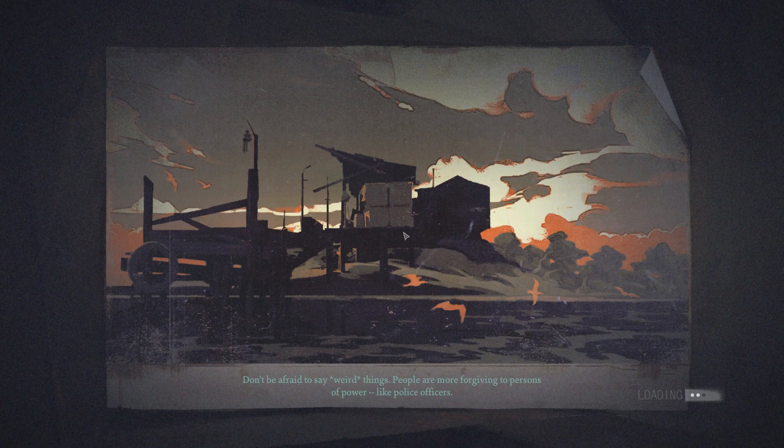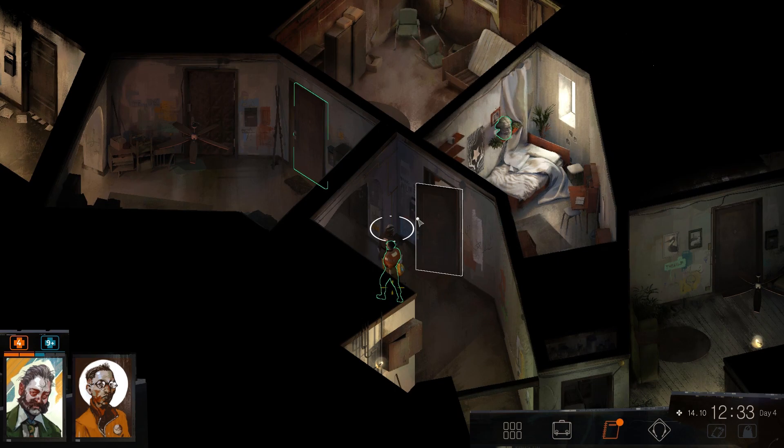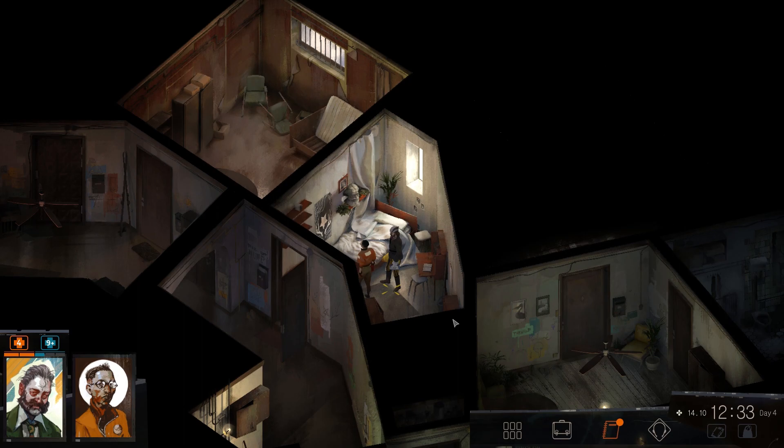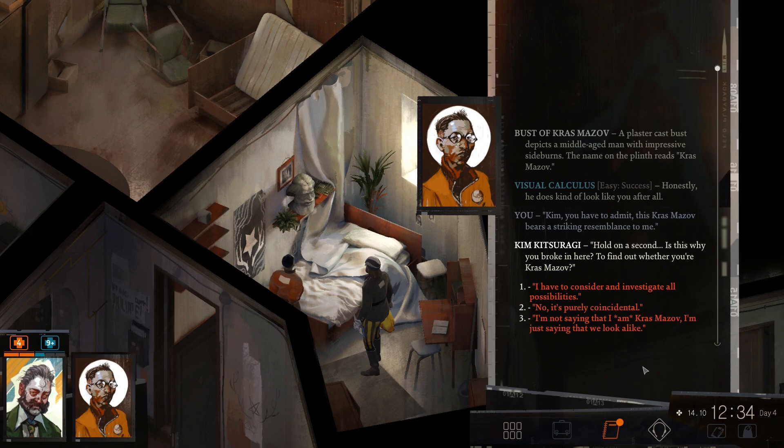Oh yeah, you haven't been here, Kim, have you? Yeah, this place is terrible. Just terrible, if I'm honest with you. So first thing I want to do is straight in here. Now it said nobody could see us with this last time — let's try this again. Kim, you have to admit, this Krasmazov bears a striking resemblance to me. 'Hold on a second, is this why you broke in here — to find out whether you're Krasmazov?' I'm not saying that I am Krasmazov, I'm saying we look alike. 'Sure you are.' Just humor me for a moment — don't you see the resemblance?